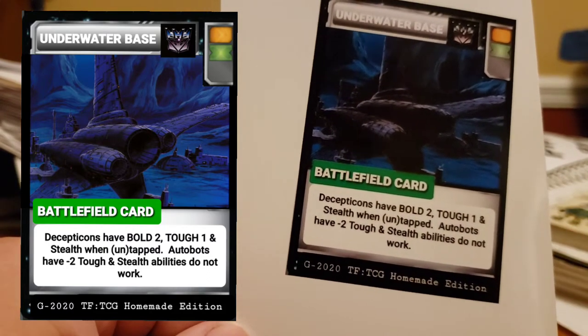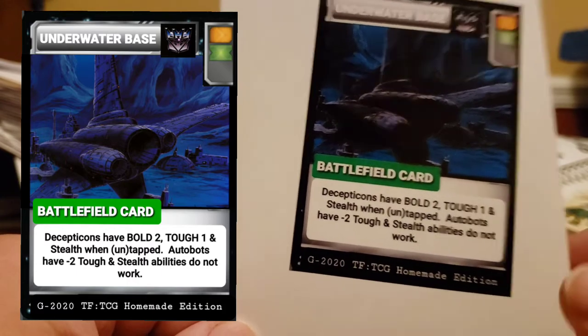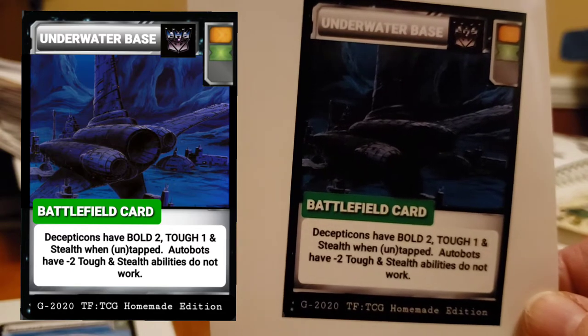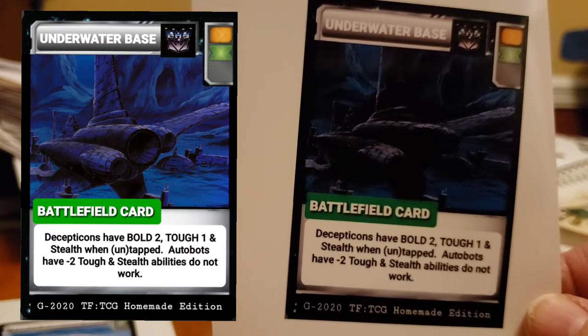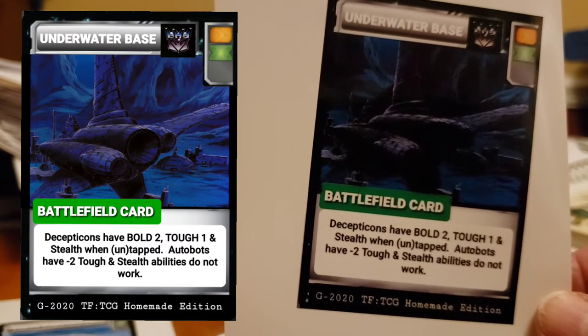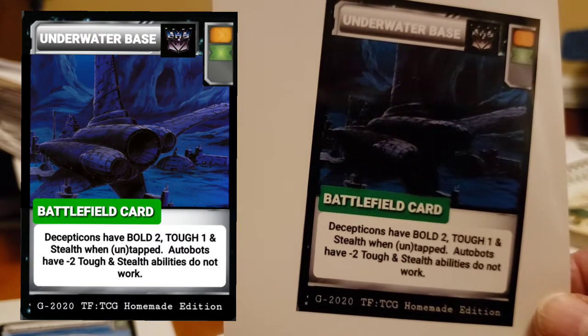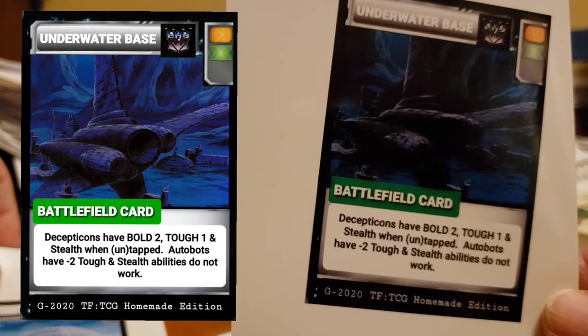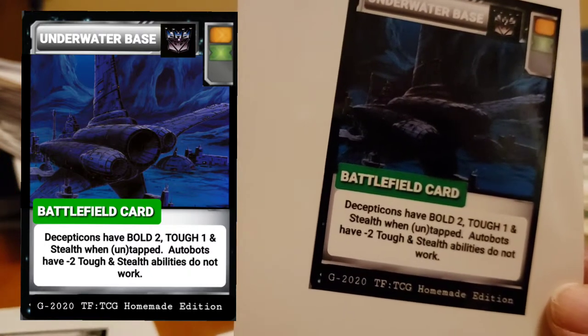Autobots have negative two to tough, and their stealth does not work — whether it's stealth on a character from an early wave with stealth on it, or you get stealth on them with an upgrade, it doesn't work. You're fighting at the Decepticon underwater base.